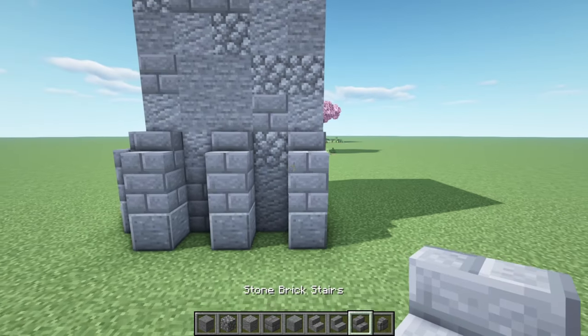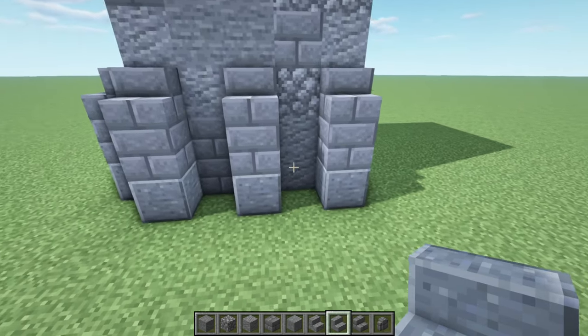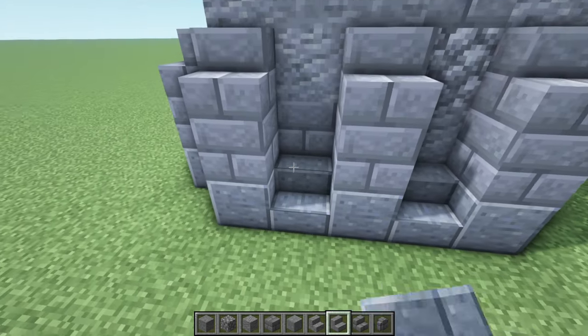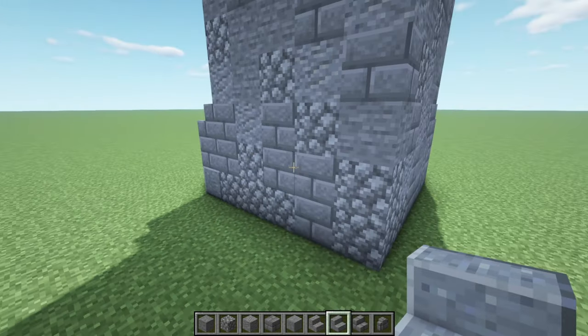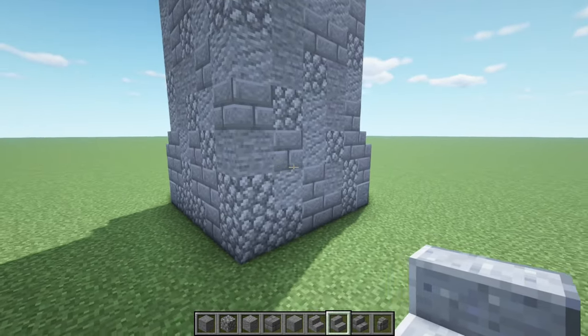There we go. Now let's get some polished andesite stairs and place them in these gaps just like that. Now let's do the same thing over here in the back and also on this side.